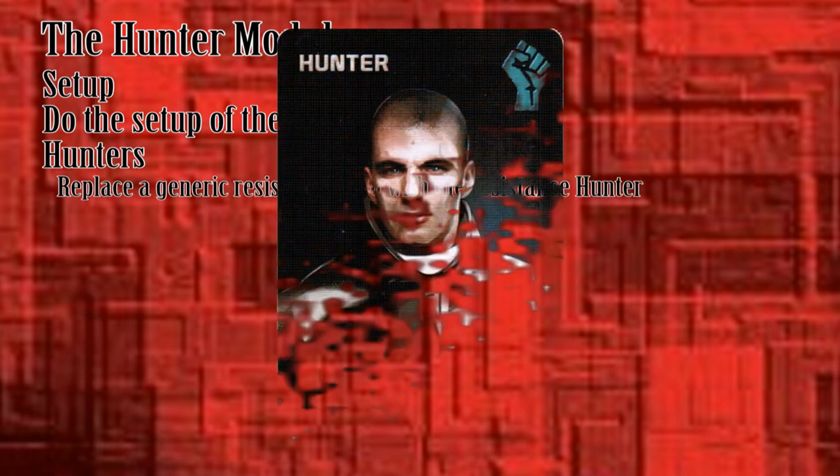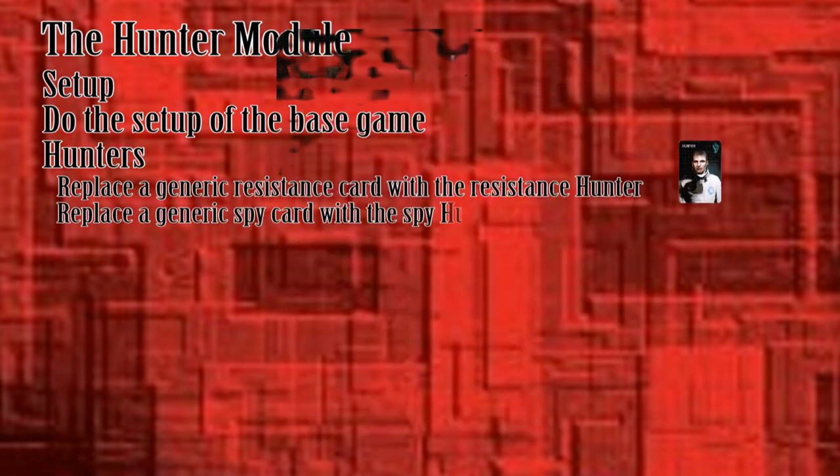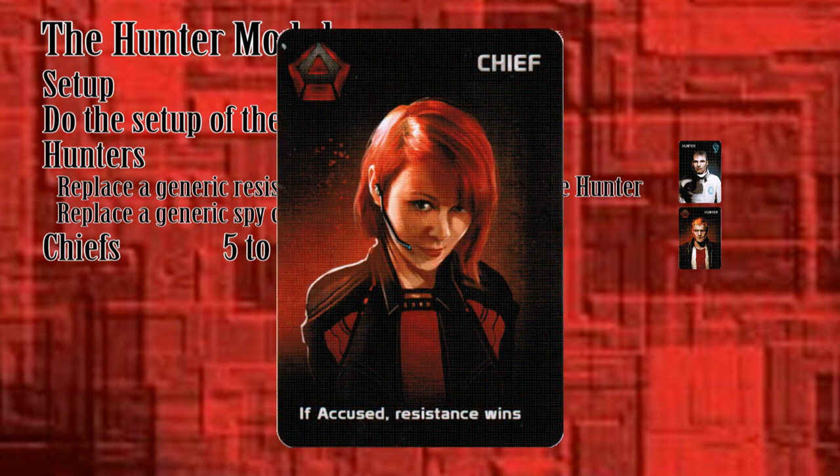After setting up the base game, do the following. Each side will always have a hunter. Replace a generic Resistance card with the Resistance Hunter, and do the same for the Spy Hunter. The number of chiefs depends on how many players are in the game. For five to seven players, each side has one chief. Replace a generic Resistance card with a Resistance chief, and replace another Spy card with a Spy chief.